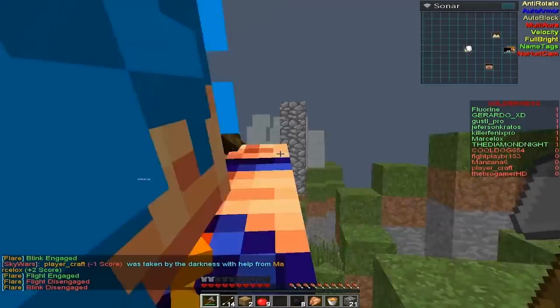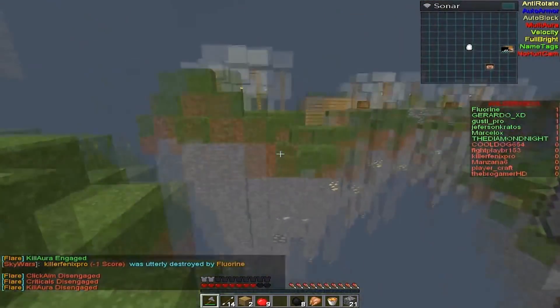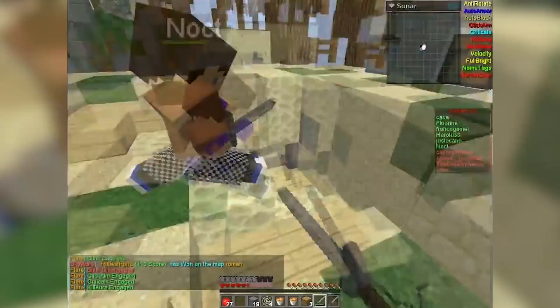It's best to use this hack on servers with other players — using it alone is pretty pointless and won't allow you to really accomplish anything. The Blink Hack is often part of a hack set that can allow players to go through walls, scurry faster through levels, and hide in locations where other players can't reach.